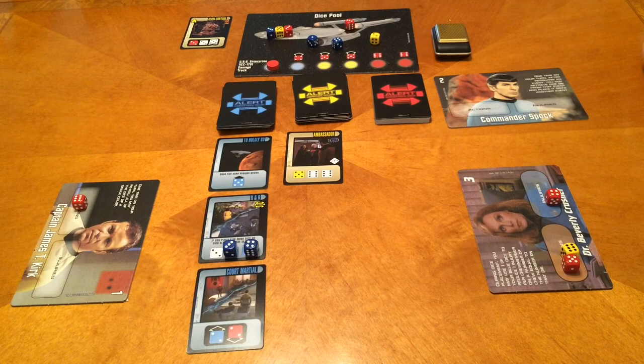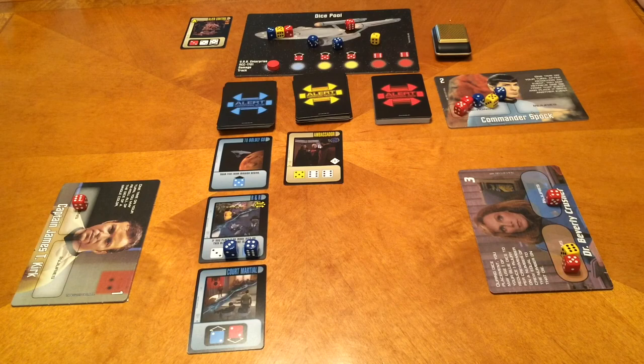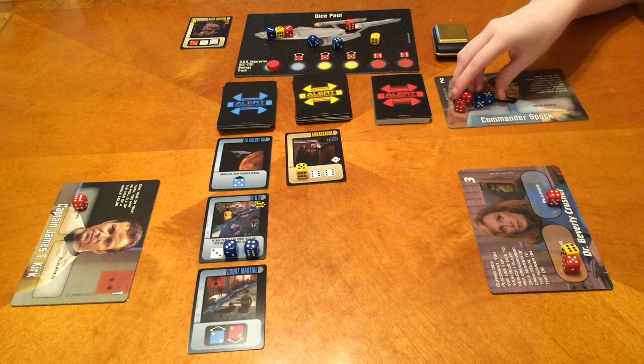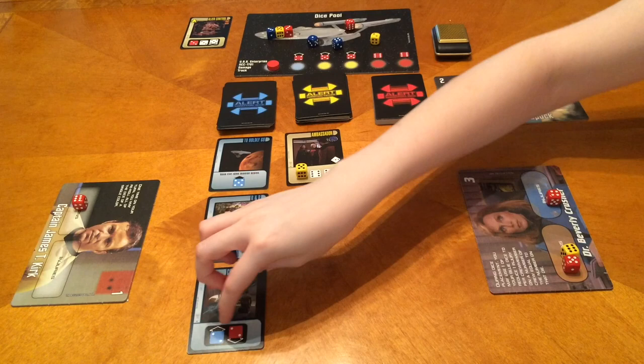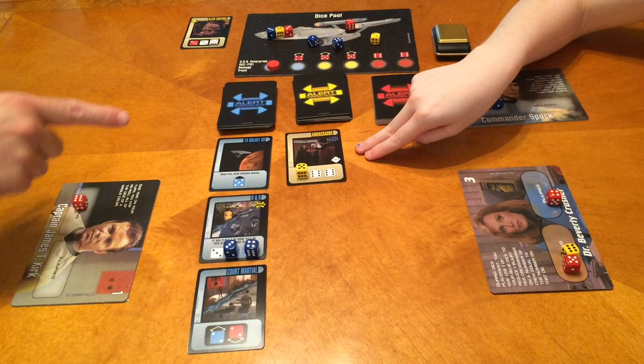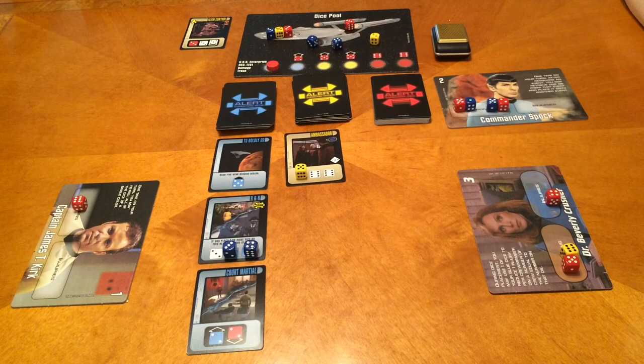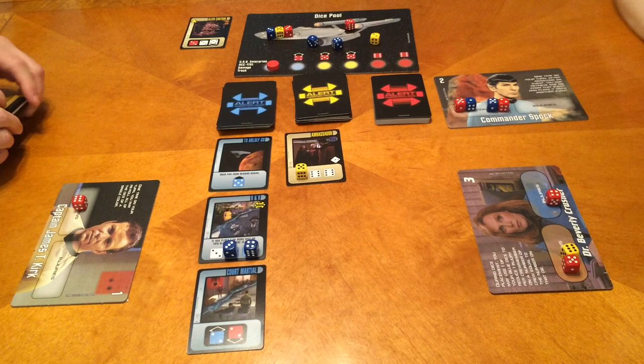Then Spock's turn — and that's a Prime Directive, so we have to do that one first. It's the Ambassador card. We need to hold these dice for the Prime Directive so we don't fail it. We have a yellow five and a red six. We've got to do the Prime Directive — let's hold onto those and complete it.